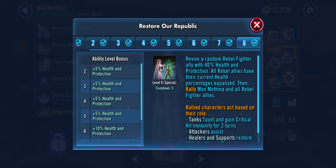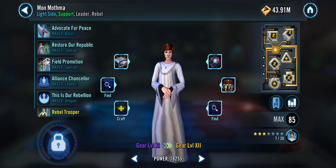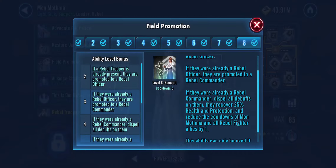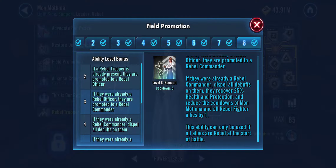If you have tanks in your team and she resurrects somebody, they're going to taunt and gain crit immunity. Attackers will assist on this move, and healers and supports will restore 15% health and protection. So you're going to get a couple of assists out of this move as well. The pet move is pretty great too — it basically brings out a pet, but in most of your fights you're not ever going to get a chance to promote it unless you're doing some long, drawn-out stuff. This mechanic really helps you fend off Nest attackers.